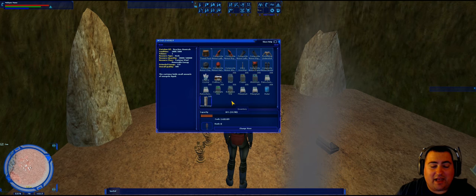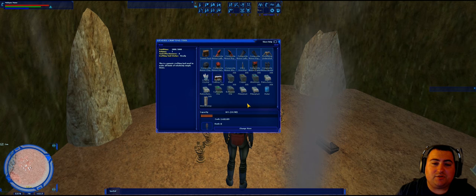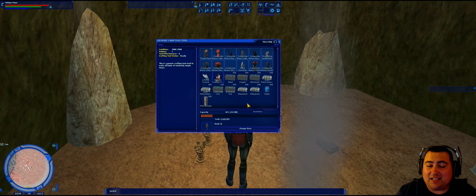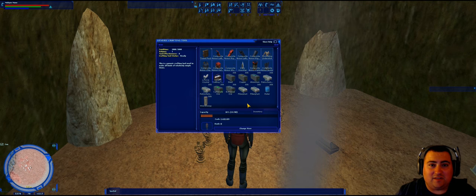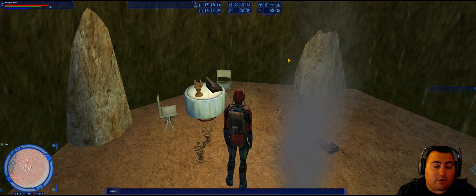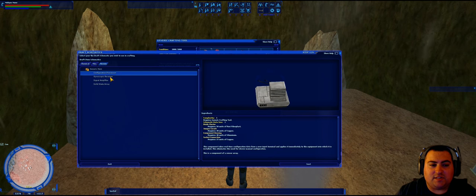If you're not familiar with how to sample or survey for resources in Galaxies, I'll put a link in the video description to one of my crafting videos. In addition to all of these crafting resources, you're also going to need a generic crafting toolkit — the quality on both the toolkit and the resources doesn't matter. Once you have the resources, you actually don't need the novice artisan skill to continue with this quest.